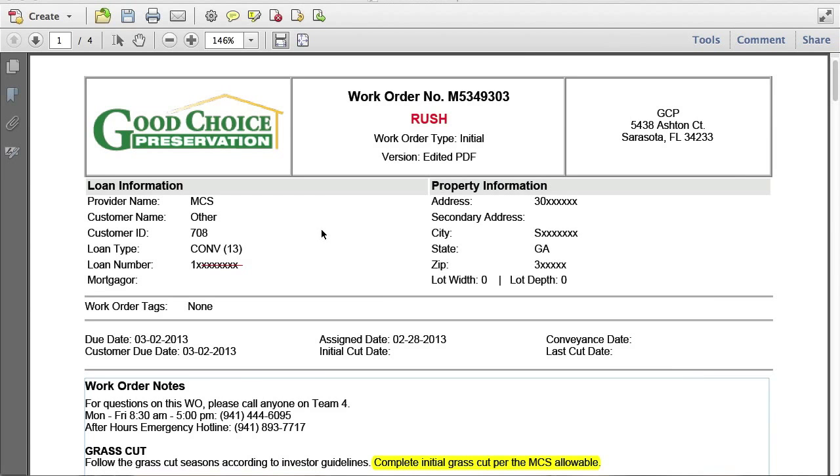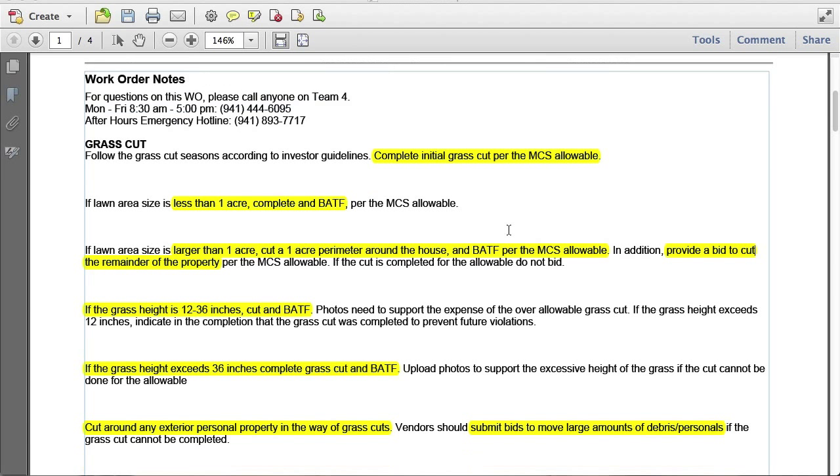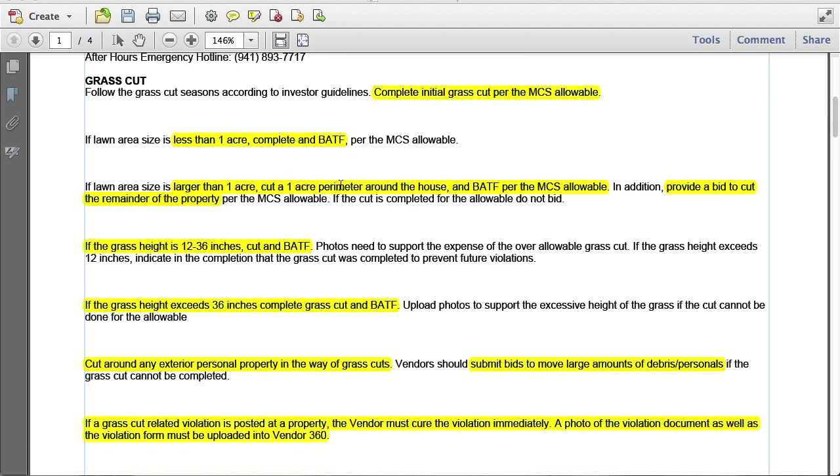This is an MCS order, and this gets a little bit more in-depth. We are to complete the initial grass cut per the MCS allowable. Their MCS allowable is 15,000 square feet and 12 inches. This work order goes into a little bit more detail than the LPS order. If the lawn size is less than an acre, we're to complete it and bid after the fact. If the lawn size is larger than an acre, we're to cut one acre perimeter.